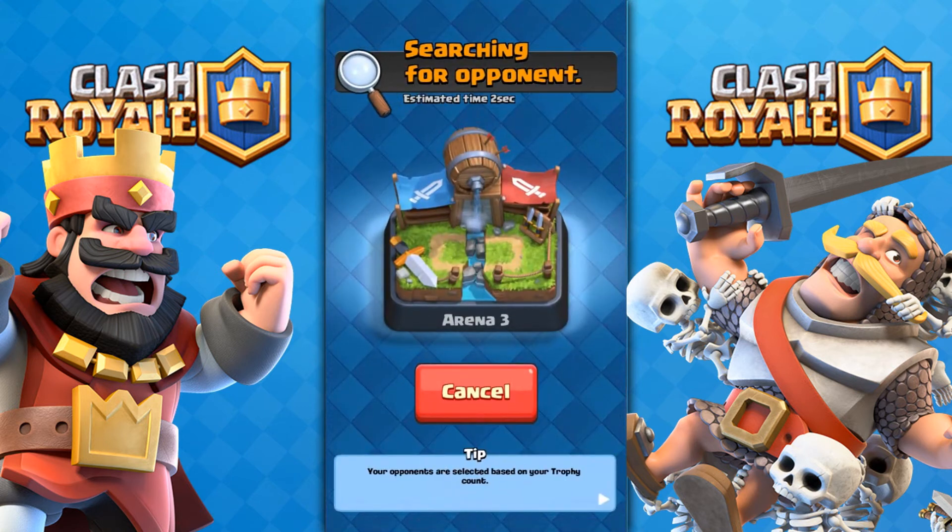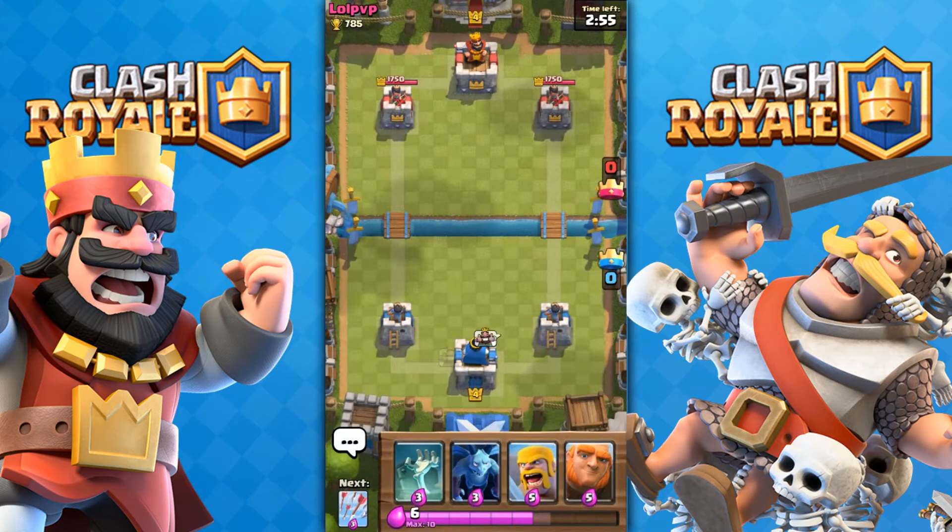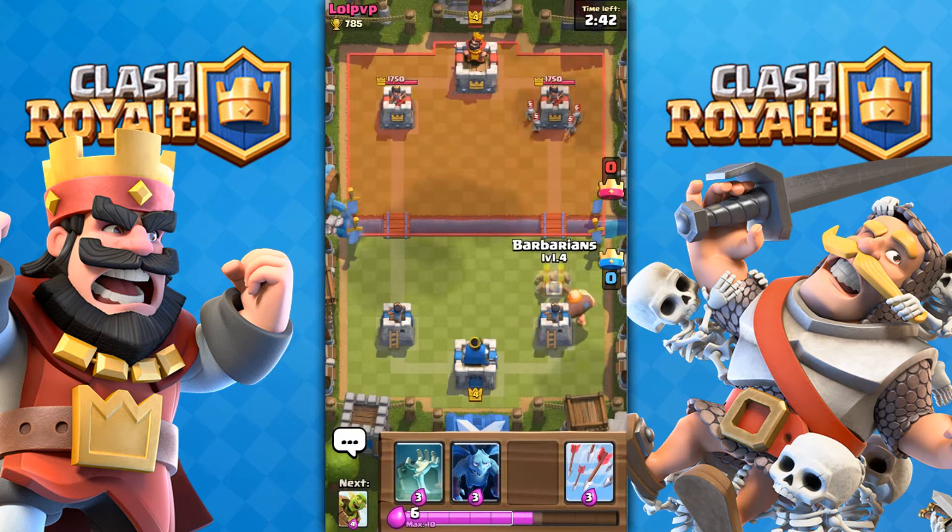We are going to hop right into a battle. You need cards that some people don't have at level 4. I just turned level 4 by the way. When I was opening the Magical Chest I was level 3. The cards that people might not have are the Tombstone and the Goblin Barrel.